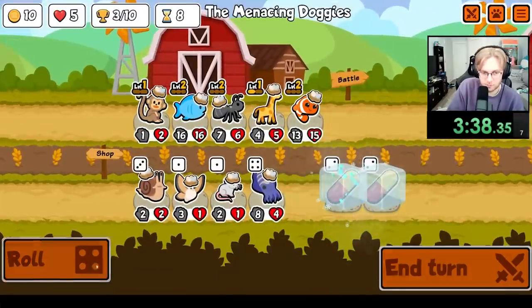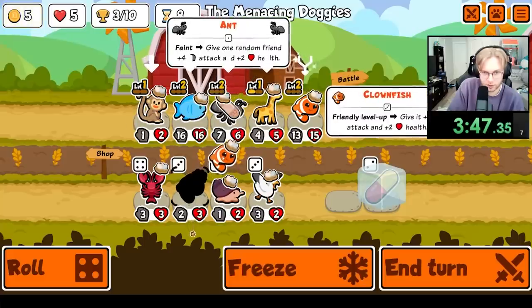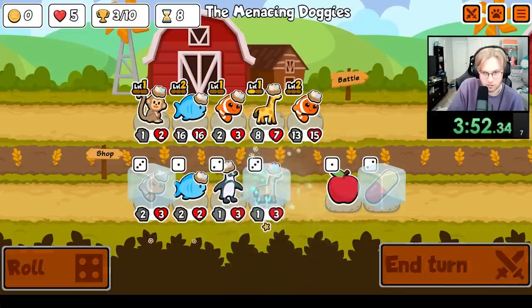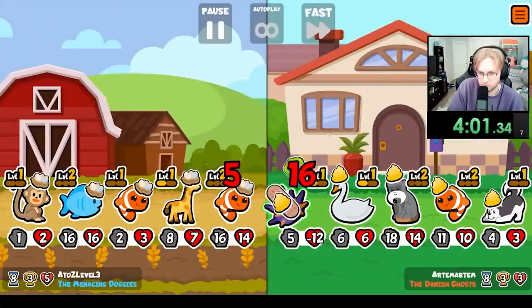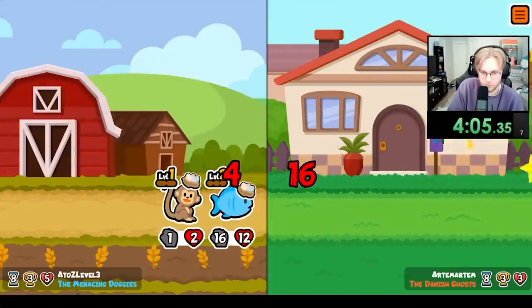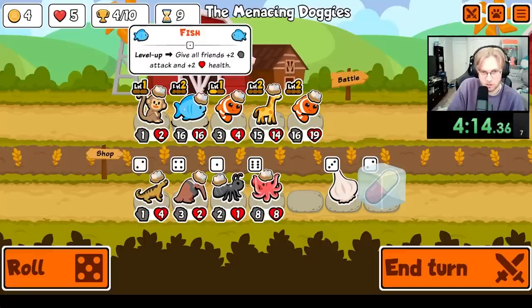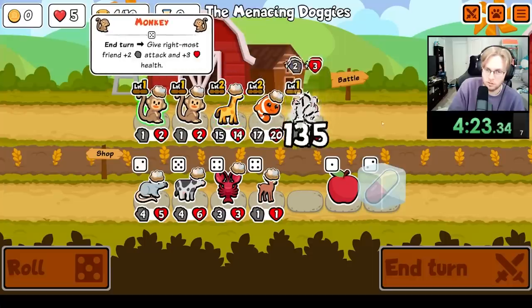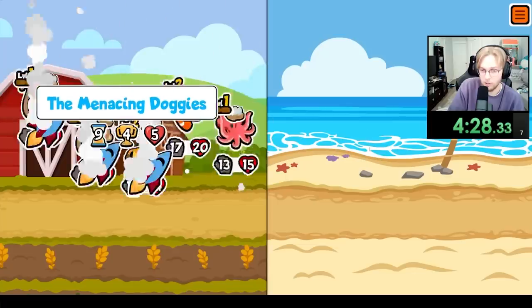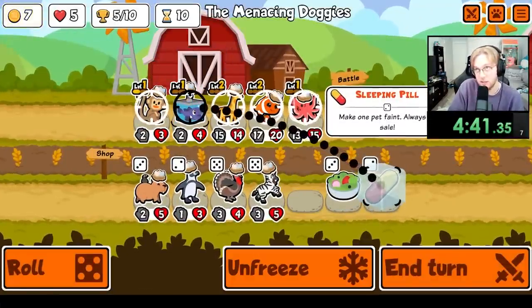How's it going, Potato? Early Alpaca or Early Lioness would be huge. Octopus is strong, but we need to get to Alpaca. We want German Shepherd as well to scale from the monkeys — I think that's the main goal. So, level up the monkeys. It's Alpaca, German Shepherd, Lioness.